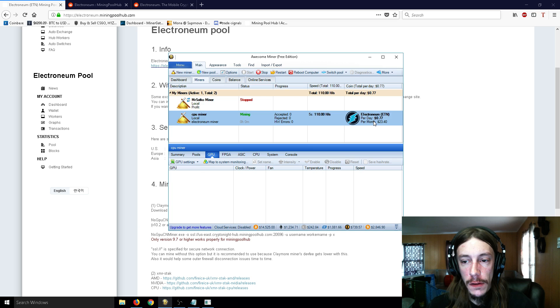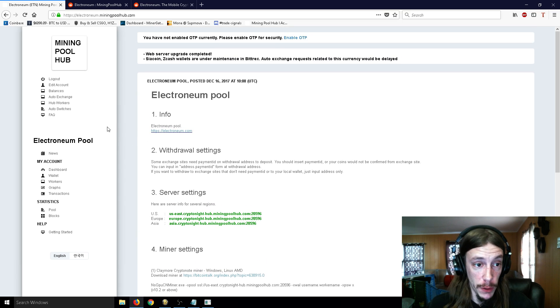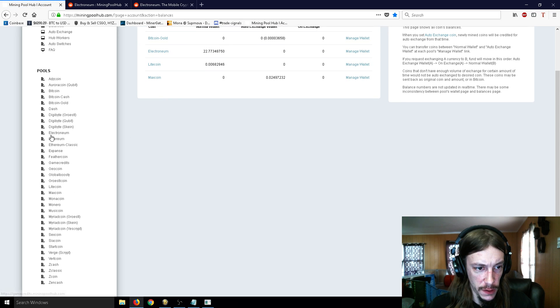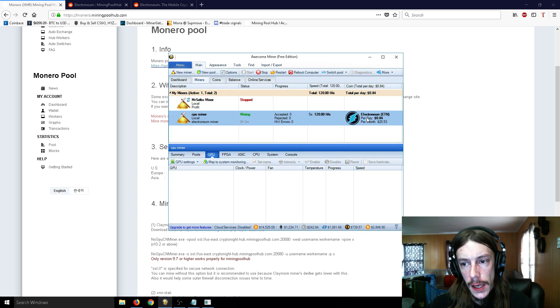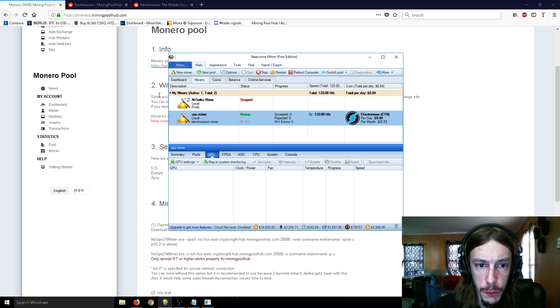Electroneum right now is not the best in terms of daily profit. You can do this another way as well — you can set up Monero mining with Crypto Knight and do it the same way. You would just click on balances to get the list, go down to Monero and grab that, and then set it up as a Monero miner rather than an Electroneum miner, if that's what you choose.